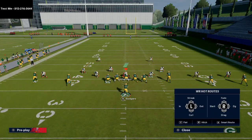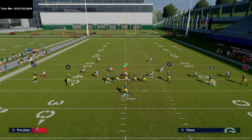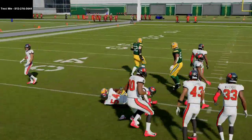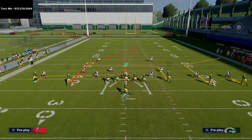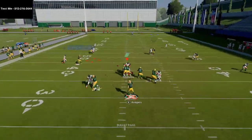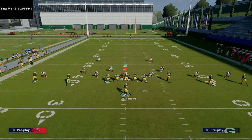That curl route can never be pressed — it's automatic. Basically, against man coverage with this play, you're watching their user. If their user goes to the right side at the snap, you're going to hit that route to Davante Adams every single play. I'm telling you it's literally that simple — you will be able to hit that route every single play against man coverage. I have very rarely thrown a pick, and only when my receiver is like a 65 overall.